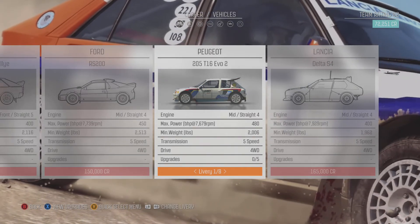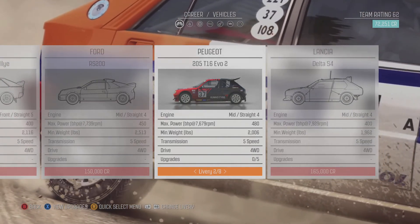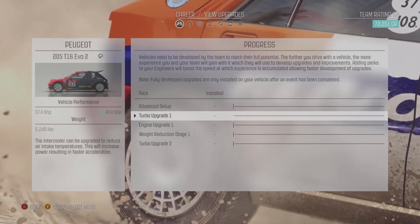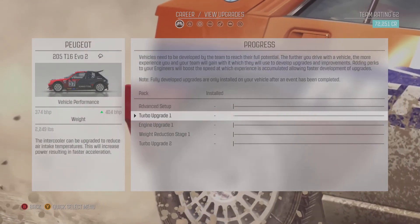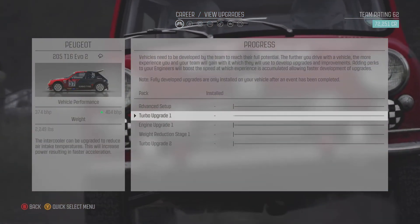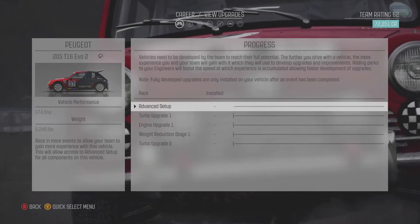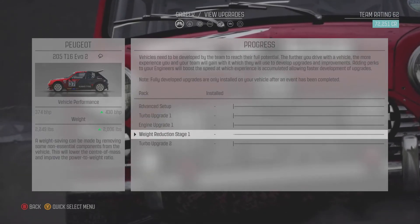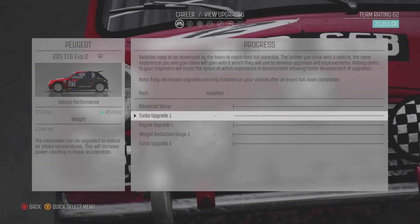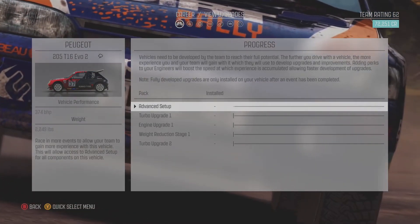Red and black it is. Upgrades — advanced setup first, turbo is next. We start at 374 horsepower. It's going to take a little while to get this car up to full strength, but that's all right.